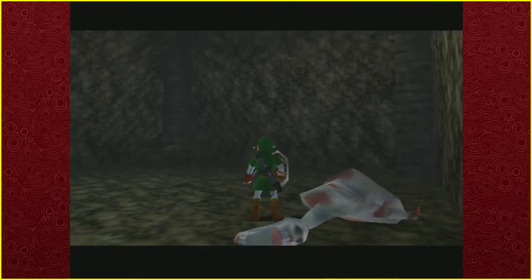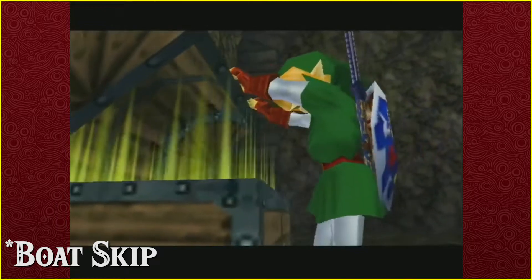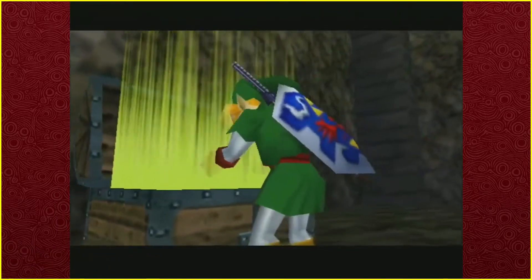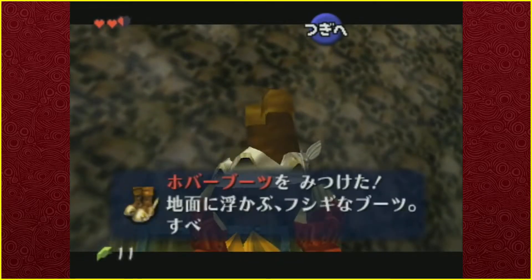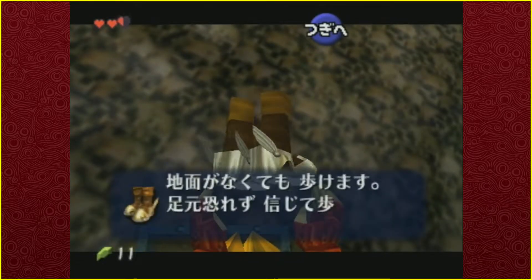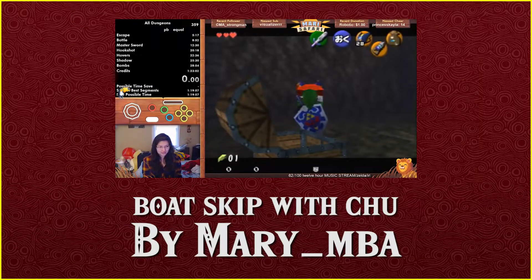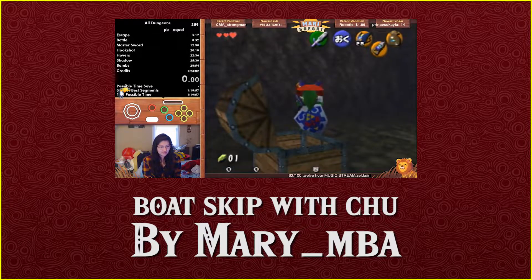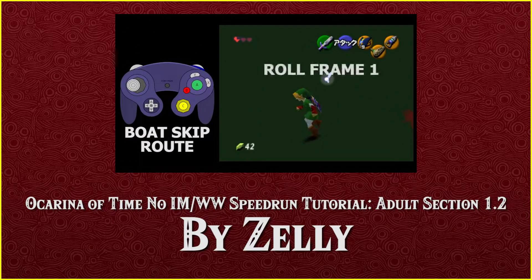The single most important thing I want to get out of the way is regarding the BK skip in Shadow Temple: the method Zelie teaches in his tutorial is outdated. While it was a good method at the time, there is now a much better method that is quicker, easier, and more consistent. For that, I would really like you to check out MariMBS's tutorial, the link for which I will put in the description. That video covers mainly how to clip out of the room where you obtain the hover boots, all the way to the room with the boss door. Zelie's video can be used as reference for actually clipping into the boss room.